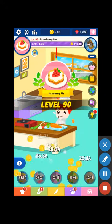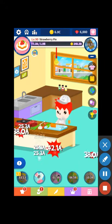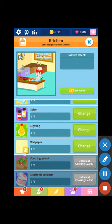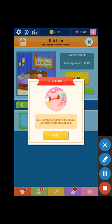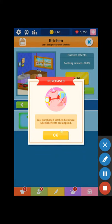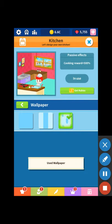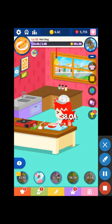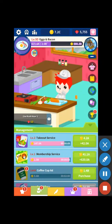Oh my, level 90! Okay, let's see — what color do I want to change it to? Ooh, I like that. Ooh, I love those — those are really cute. I like that. Let's just check everything.